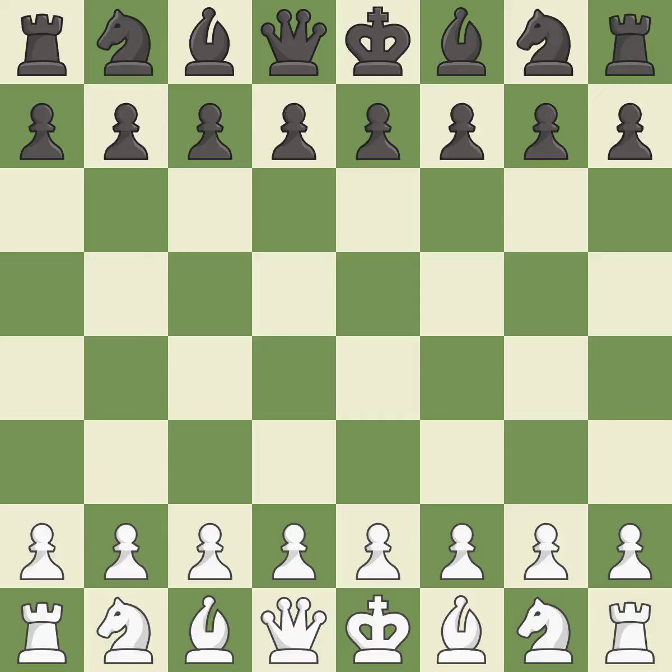Grunfeld defense, Russian, Hungarian variation. Balanced — neither player ever had an advantage. Black got the better of white in that game. Black pounced on their opportunities in the opening.